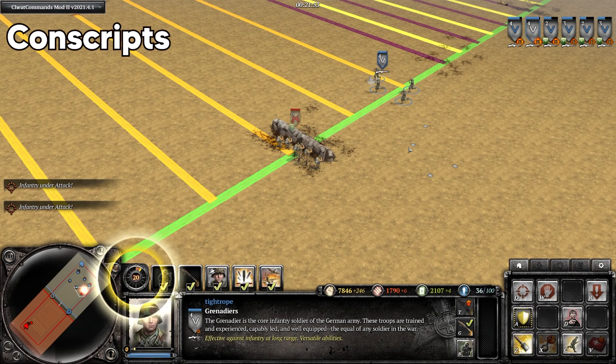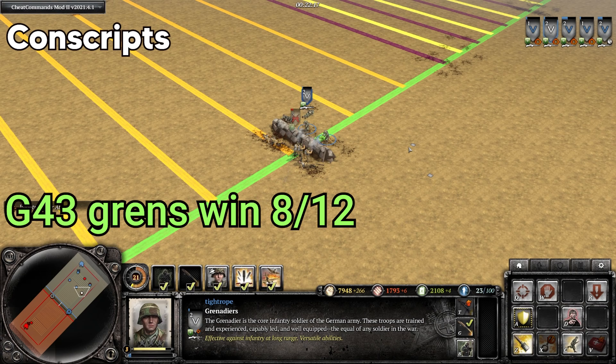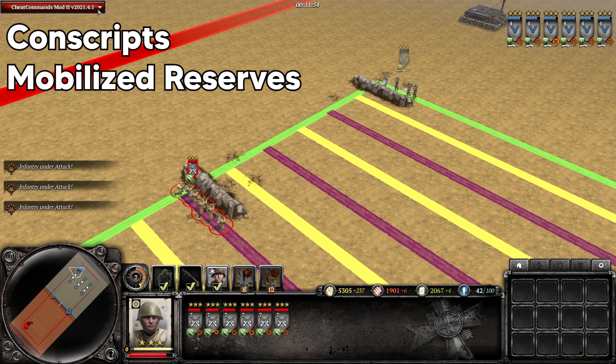And then closing in on conscripts behind heavy cover, the Grenadiers won 8 out of 12 times. So you can see the G43 upgrade gives you a lot of flexibility on how you deal with conscripts in the early game. But then in a late game scenario, both squads fully vetted up, conscripts with the mobilized reserves upgrade now.